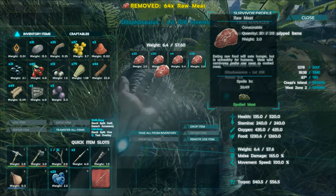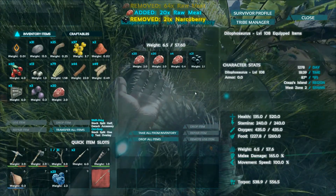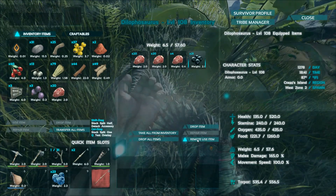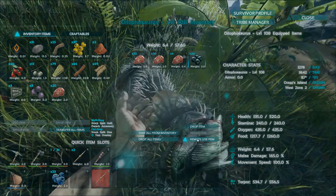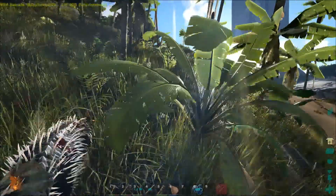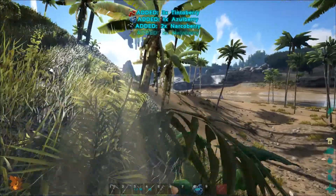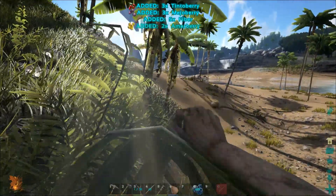I've got a level 108 Delo sitting on the ground here. Those are some good stats. This will be a fantastic guard dog when I'm out there. But I don't have enough narco berries to take care of her, so I'm going to do a lot of narco gathering quickly here.